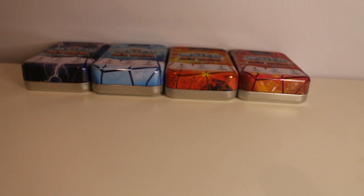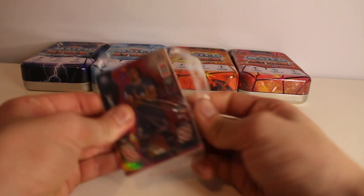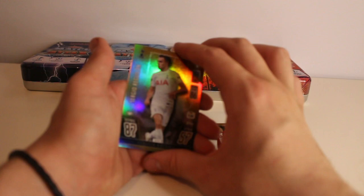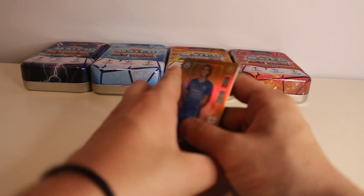Unfortunately we didn't get a shirt relic in the four tins, but we have managed to get some super pulls. Let's just finish with the special limited edition. We've got the Kylian Mbappe Atomic Limited Edition card. We have Joao Felix Limited Edition — already got him. Sergio Reguilon Limited Edition — I think I've already got him. And Ferran Torres Limited Edition — I think I've already got him. So that last tin wasn't the best, but we've had some great cards.